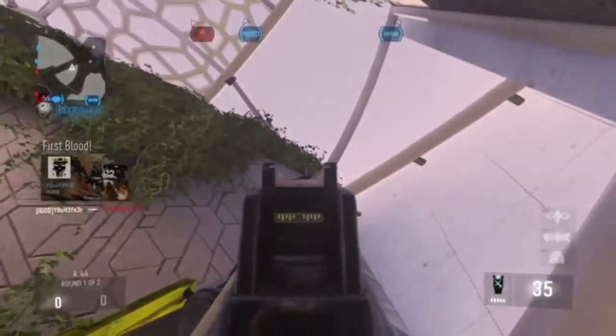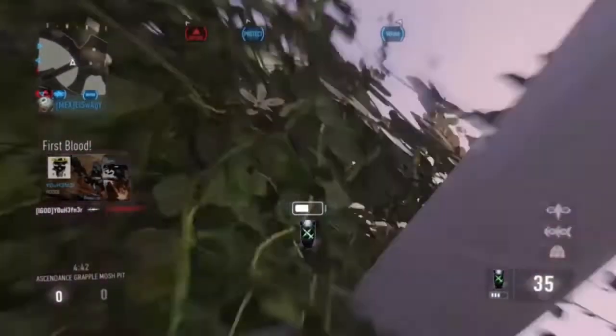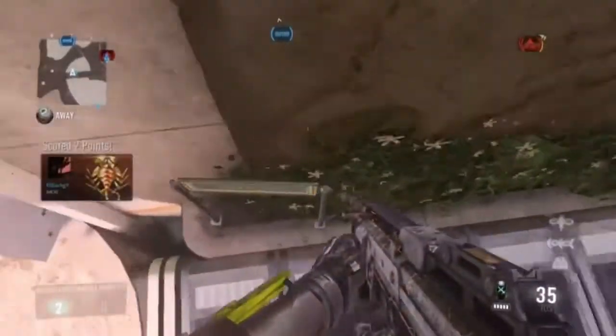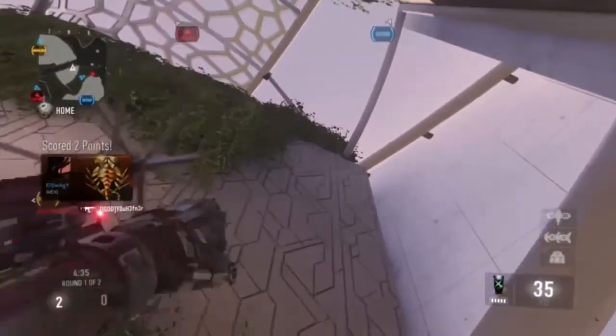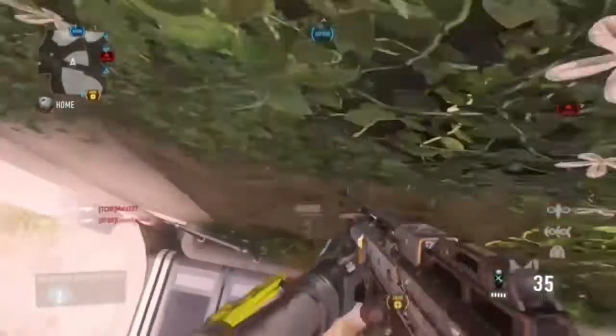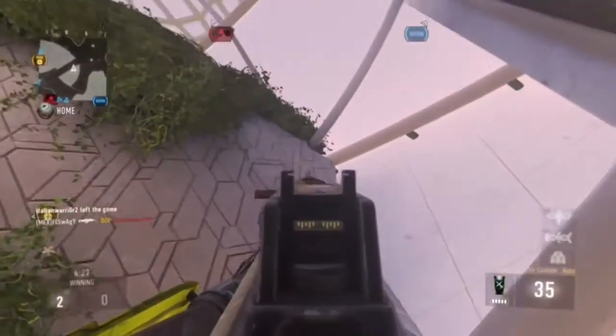So what you guys want to do is first off come around the map, and then you kind of want to aim at the corner, and then shoot your exo grapple, and you should glide up, and cool stuff will happen. I do get it on my third try, but as you can see, you kind of just want to aim around here, and it's really cool. Definitely not the worst outside the map glitch, but it's definitely not the best.